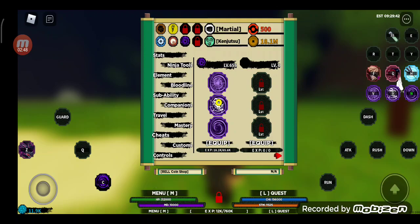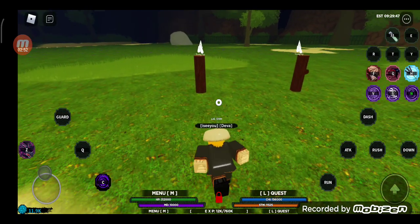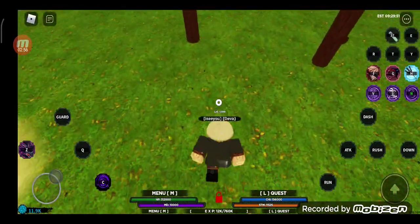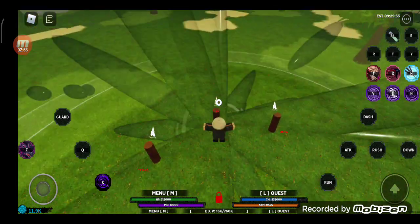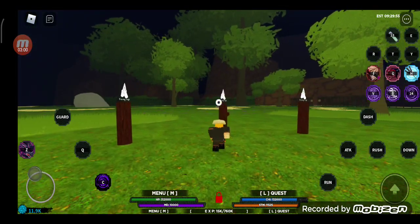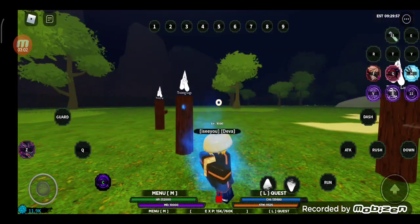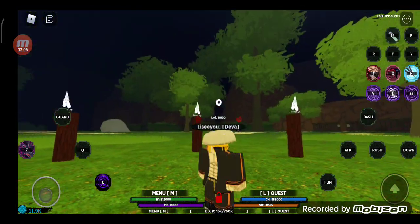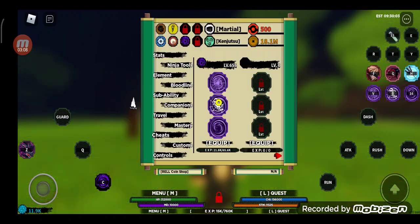The third and final move of Deva Rengoku is Heavenly Turtle — also like the best move. Let me show you guys. This move does a really good amount of damage. That was really quick but it still does really good.